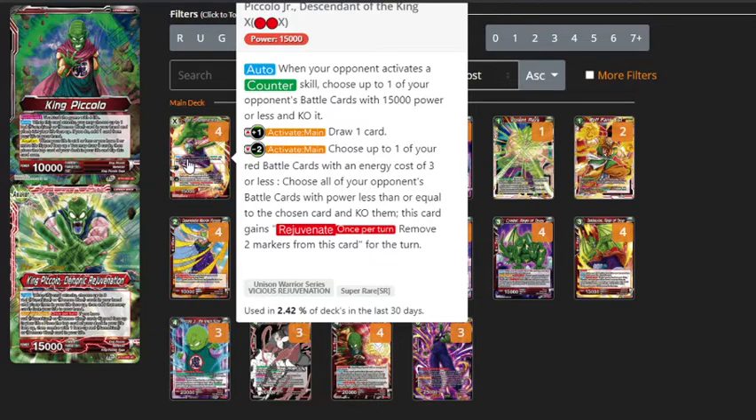He also has a really nice auto — whenever your opponent activates a counter skill, you just get to pop a card with 15k power or less. It's really good because in this meta, there's a lot of free counter plays going on with the unisons. You've got Yamcha Merciless Barrage, the 5-drop Freezer Charismatic William, 5-drop Trunks for blue, and the 3-drop Yellow Vegeta blocker for yellow. This guy will KO any of those that they play. Obviously the Trunks doesn't play itself, but the other three — whenever they use the counter skill and play the card, you just get to kill it. The counter effect and auto will still go through, but you just get some nice advantage. Also, it's not a once-per-turn auto, so if you're against a blue deck that runs a lot of counter cards and they're negating your attacks, every time they counter, you just get to kill one of their cards.